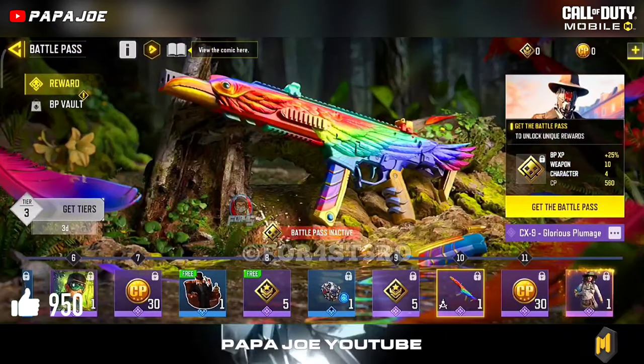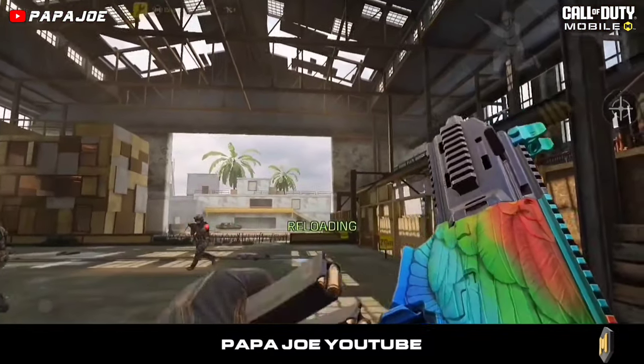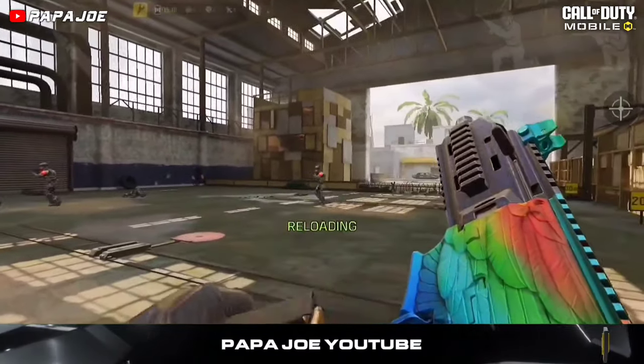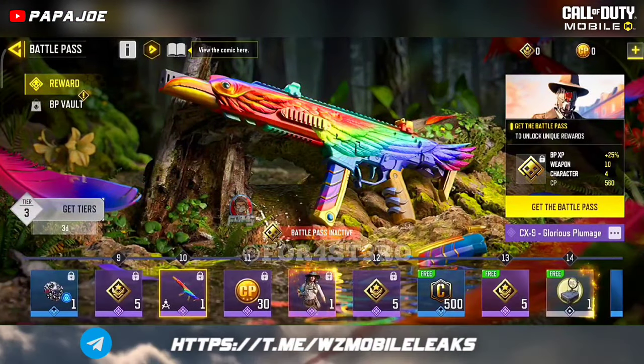On tier 10 we get the second epic weapon skin in the new Season 4 battle pass, called CX9 Glorious Bloomage, which I like because of its appearance. Probably the most interesting thing about the new CX9 skin is the color selection of the weapon. Nevertheless, this blueprint is a disappointment in my opinion.